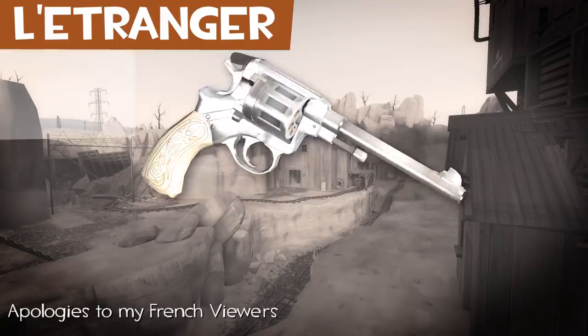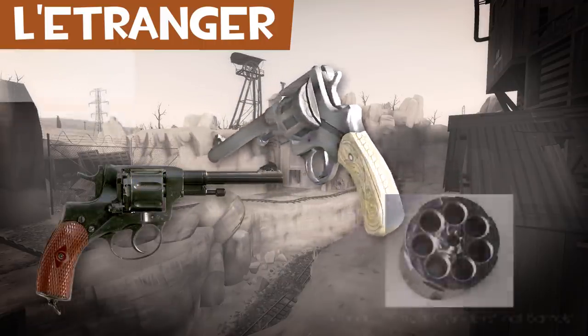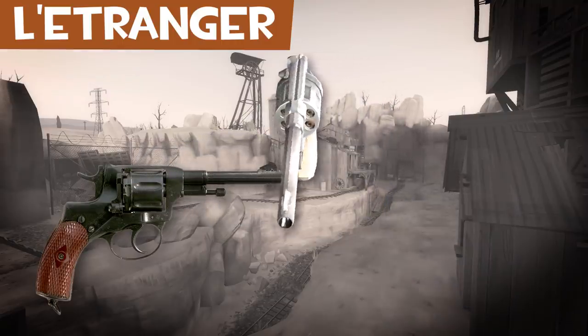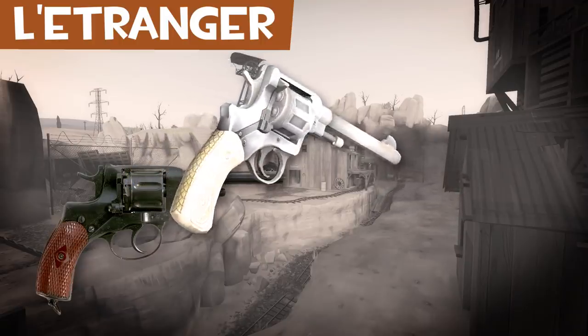The L'Etranger is a Silver Naga M1895. The Naga has 7 barrels, unlike the L'Etranger in-game. L'Etranger is French for the stranger, the outsider, the foreigner, or abroad.